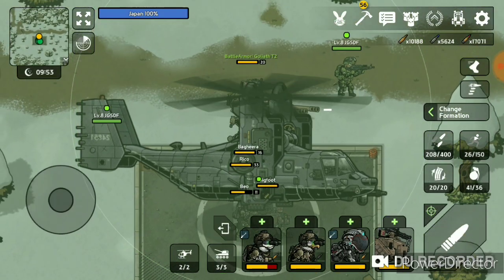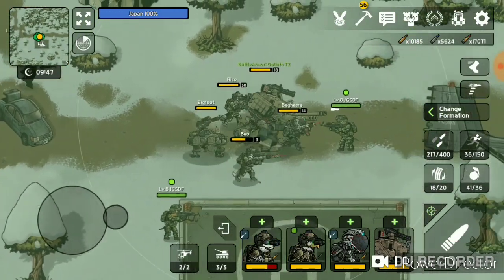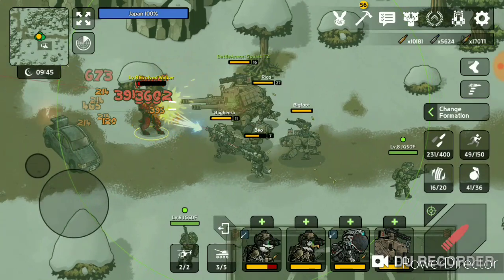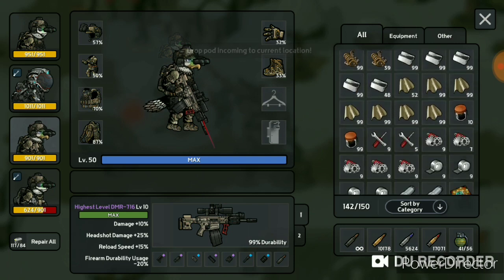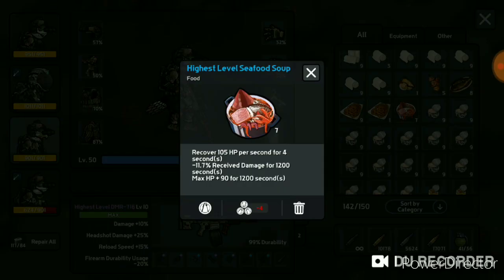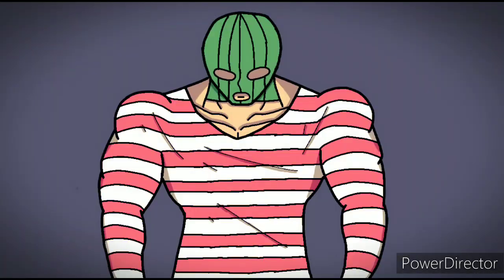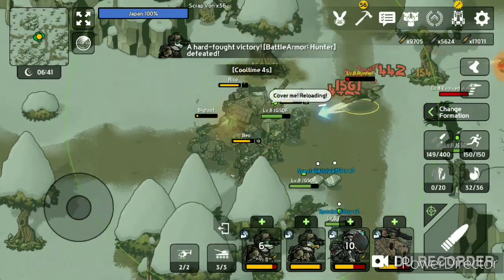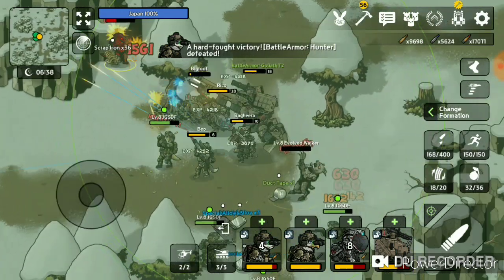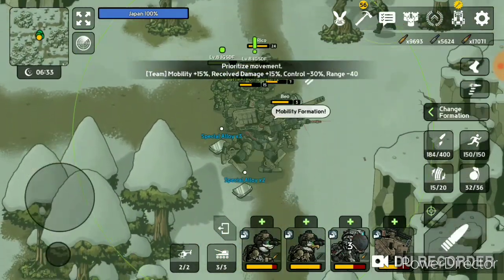Alright, we're here. I guess I could wait a little — I'm not too sure if the hunter will spawn. Oh, never mind, he's here. Okay, let's fight against the hunter, shall we? He just vanished — well, that's weird. Anyways, we got some special alloys — that's nice, real nice.